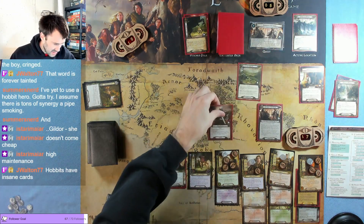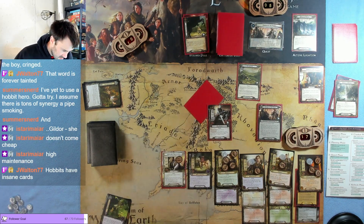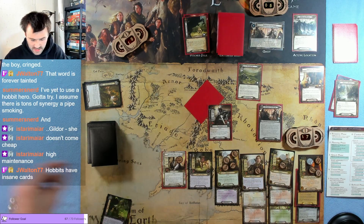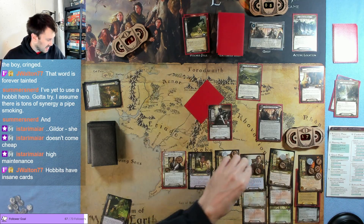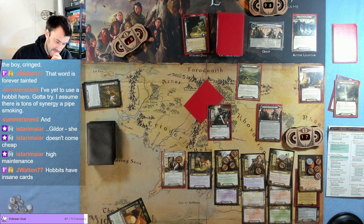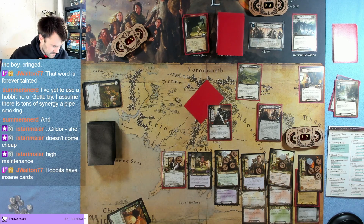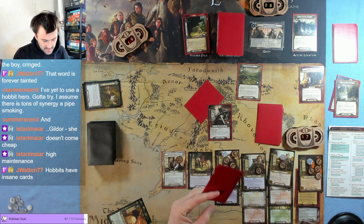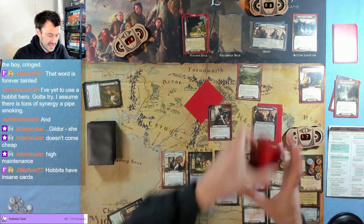I'm going to optionally engage the fell rider. At the beginning of the encounter stage, we have to either engage or take one damage — we'll take one damage because I want to optionally engage him to ready Sam and draw a card. Now he's going to attack. We can shuffle the top card of the burden deck into the encounter deck to cancel that attack. I don't love it but I'll cancel this attack.